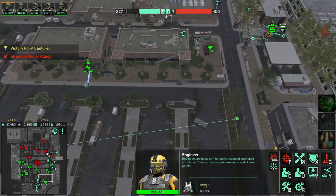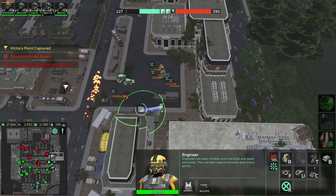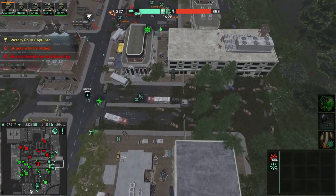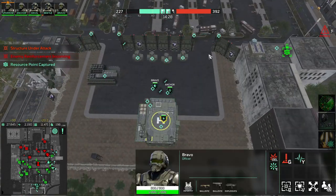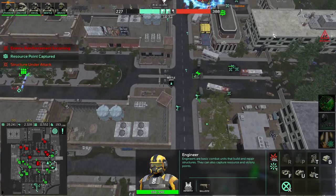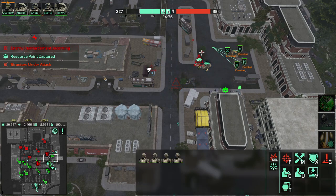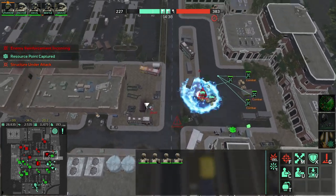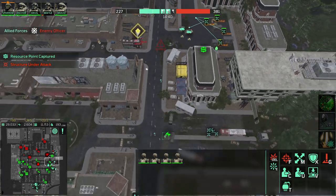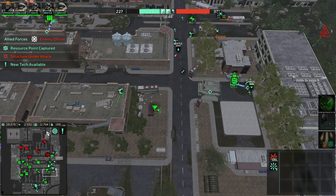What you should do — and I haven't done because commentary is actually harder than it seems — is have all of your troops followed by an engineer, and use armories to capture and lock down points in the front. Unfortunately we are out of population.